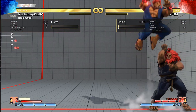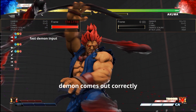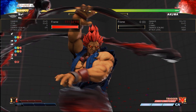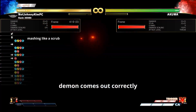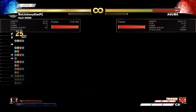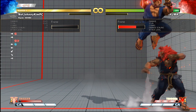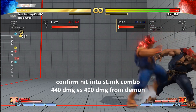Since forward hard punch's startup and ending frames are not cancelable into demon, after it's blocked you can input the demon really early or really late and still have the demon come out when you want it to. You can even mash and the demon will probably come out, which is great if you have a hard time inputting the demon in real matches. Basically the timing window to input demon and have it come out correctly is very lenient. Another reason this setup is useful is that forward hard punch beats delayed throw tech, so if your opponent techs instead of doing the demon, you can do a full punish into super for more damage than the demon would have done.